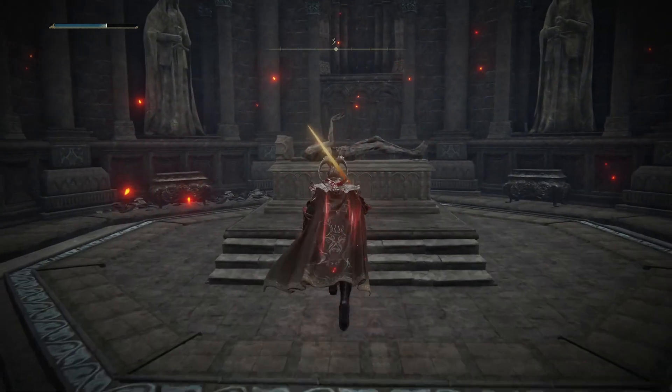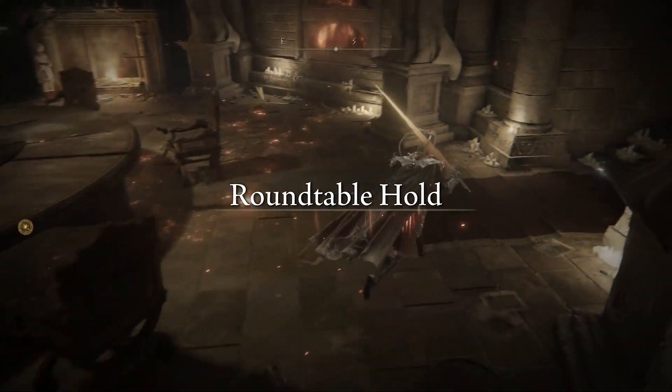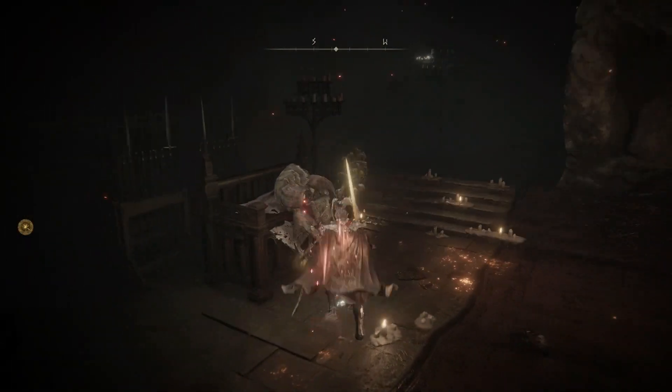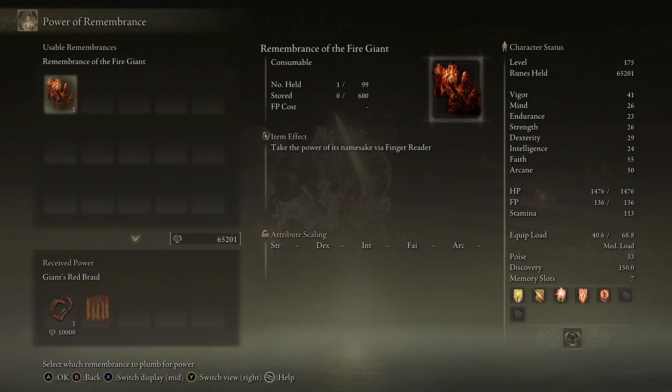Head into the altar, interact with it and duplicate your remembrance. Then head to the Round Table Hold and go in the room behind you. Interact with the person there, duplicate the remembrance, and you can claim both the boss rewards.